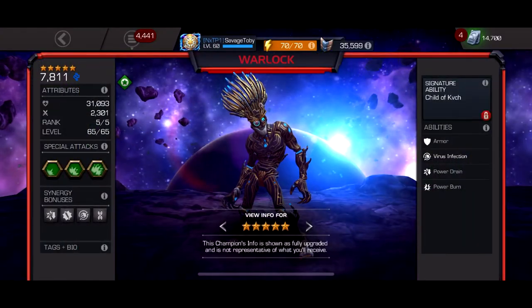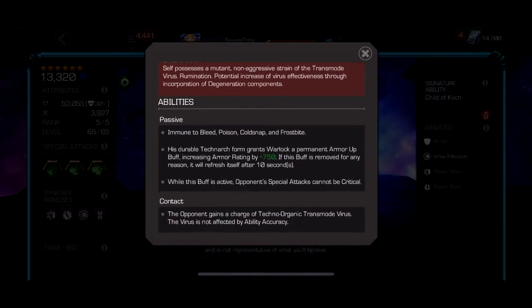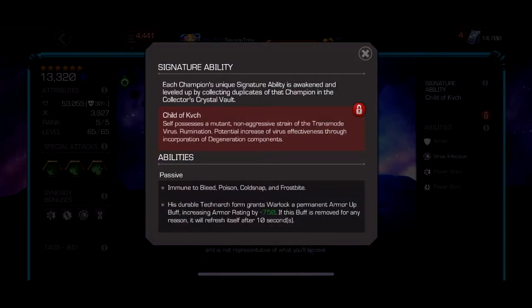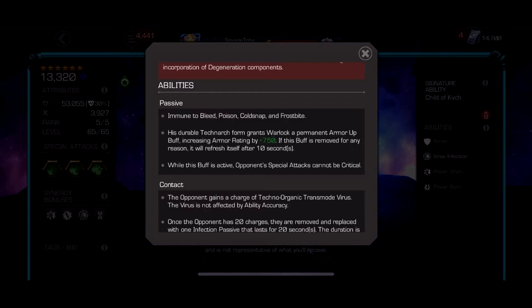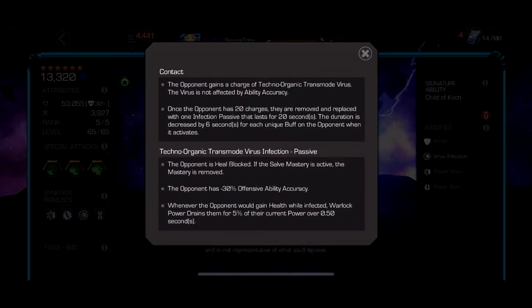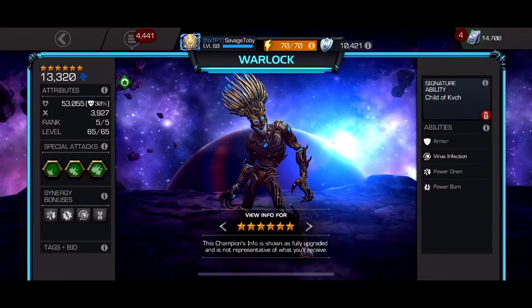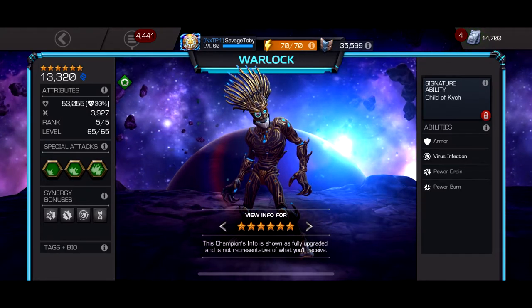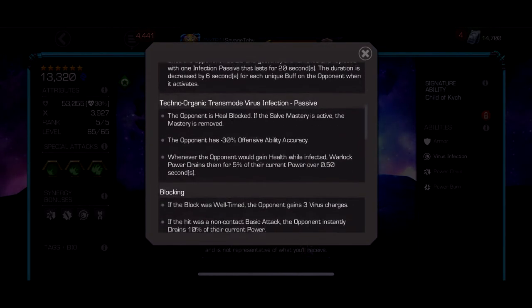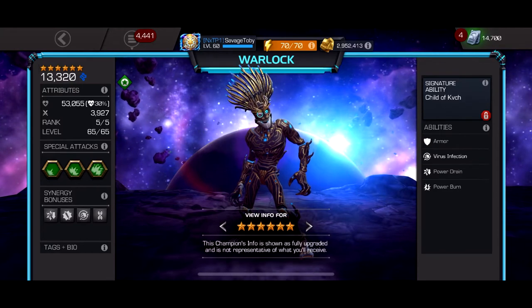And number two — Warlock. Triple immune god. He's immune to poison, bleed, and cold snap and frostbite as a robot. He has a permanent armor up, so he's immune to Havoc. Special attacks cannot crit against him while he has the armor up. What makes this guy good is after you get 20 charges on the opponent, you put an infection on them — basically a passive, permanent heal block. So he's insane for healing matchups. His heavy attack is also a very strong bleed, so he can do bleed passes or just spam heavies.